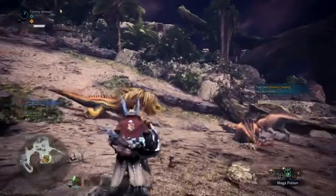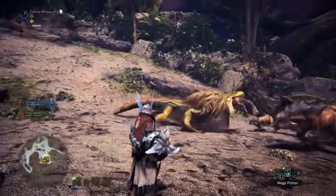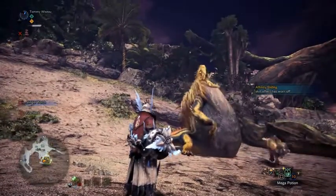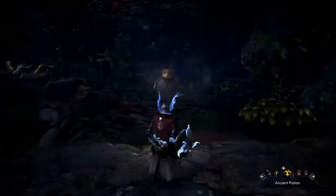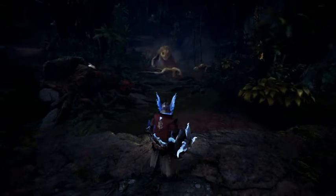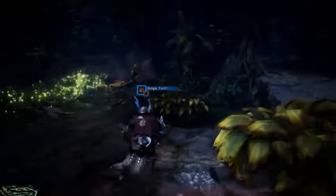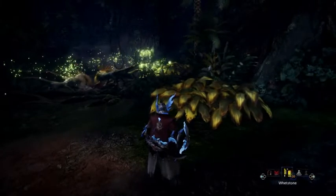He starts out in Area 2 and moves over to Area 1 looking for a snack. If he can't find anything there, he comes over to Area 4 to make the Kestadons disappear right before your eyes. After that magic trick, he returns to his nest in Area 2 to feed the lesser Jagrases. Note that at any time the Great Jagras can use his roar to summon a bunch of baby Jagrases to make the fight a little bit tougher — they're basically cannon fodder, but you can get easily overwhelmed because there are so many of them.